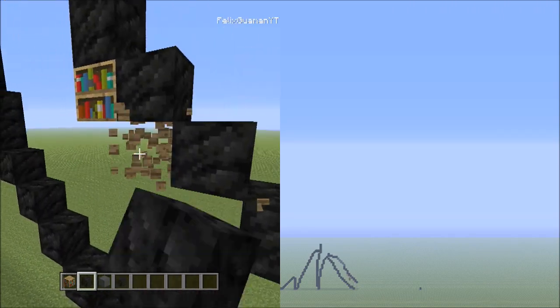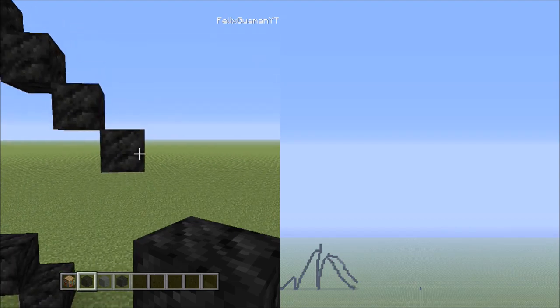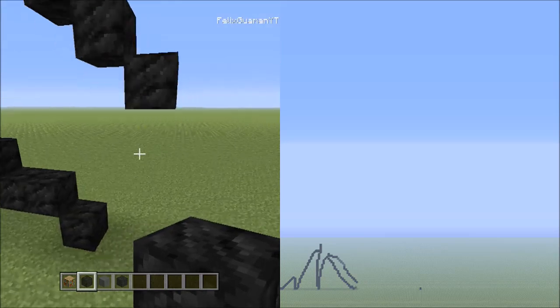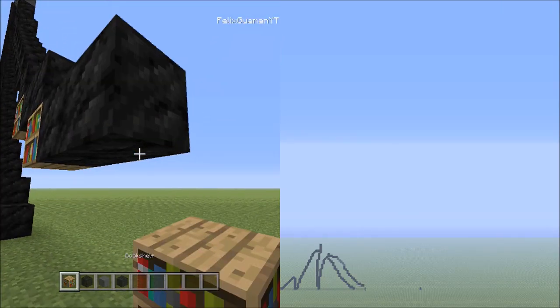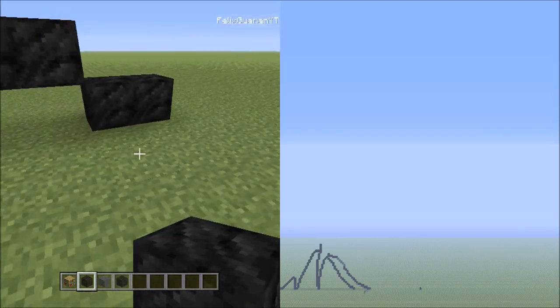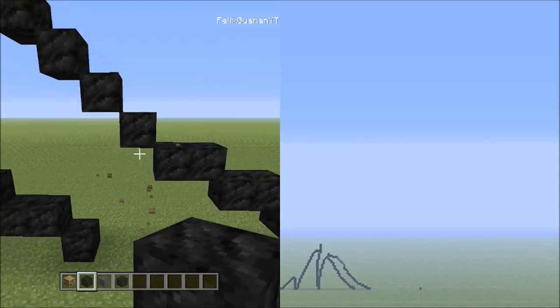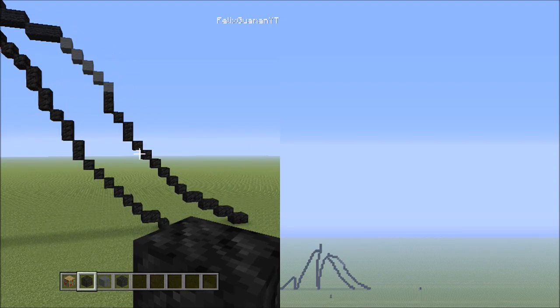Get rid of those placements. From here, place four sets of twos going across on the lower level to the right — sets one through four. Get rid of the placements. Fly back a bit — it should look exactly like this so far. Remember, if the video is going a little too fast, make sure to hit the pause button.